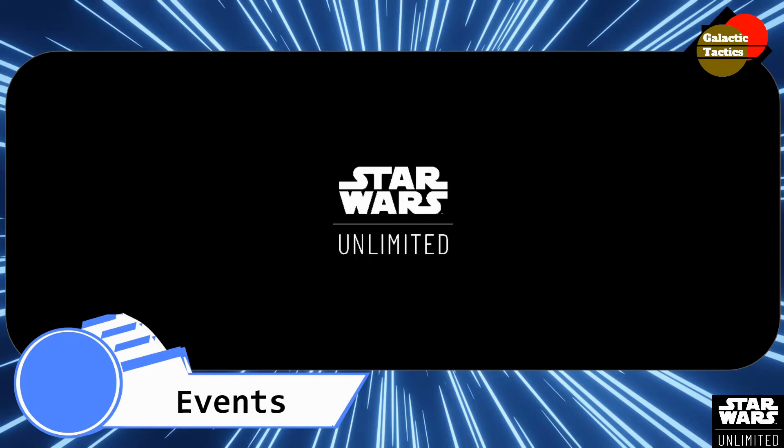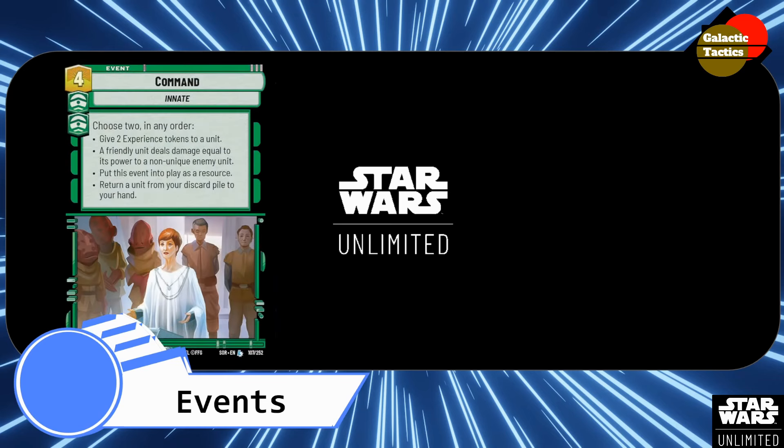For the event cards I want in this core for the Spectre Rebels: Commands — 4, green, green. So it's a little out of aspect, but definitely worth the 6 you're paying for it. Choose 2 in any order: give 2 experience tokens to a unit; a friendly unit deals damage equal to its power to a non-unique enemy; put this event into play as a resource for a little ramp; or return a unit from your discard pile to your hand. Definitely worth 6 because of that situational value — if you need to be more aggressive, give 2 experience tokens and deal that damage, or use the resource for ramp.